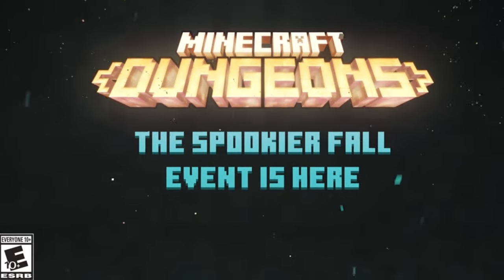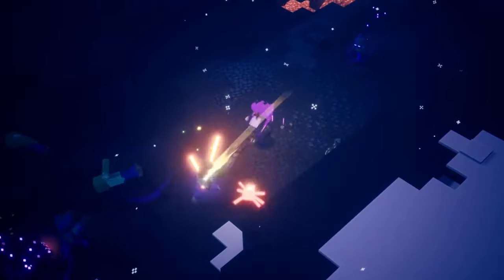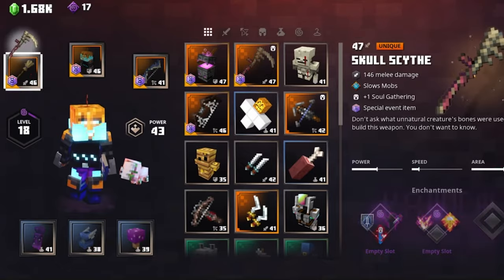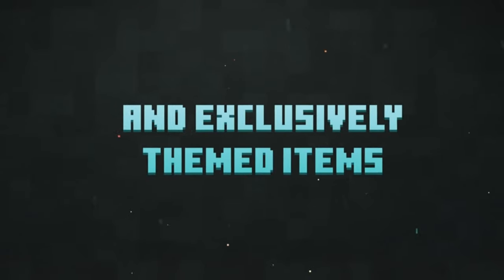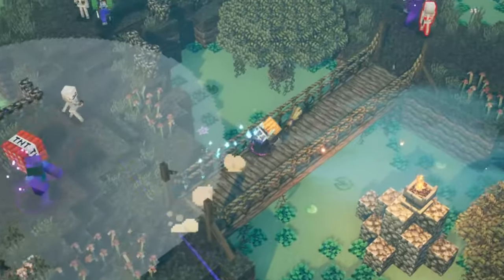Hello everyone and welcome to another TDR Family Gaming video, this is Droid TDR. Today we are taking a look at the Spookier Fall event promo in Minecraft Dungeons — limited time only with spine-chilling weapons. We've got skull scythes, pumpkin heads, brooms, all sorts of madness, and a cauldron armor set. It's pretty cool looking to be honest.